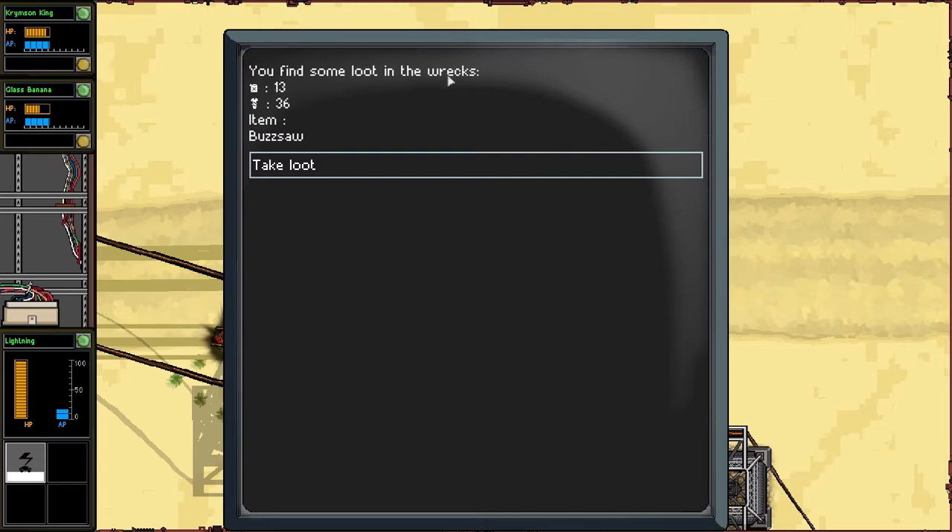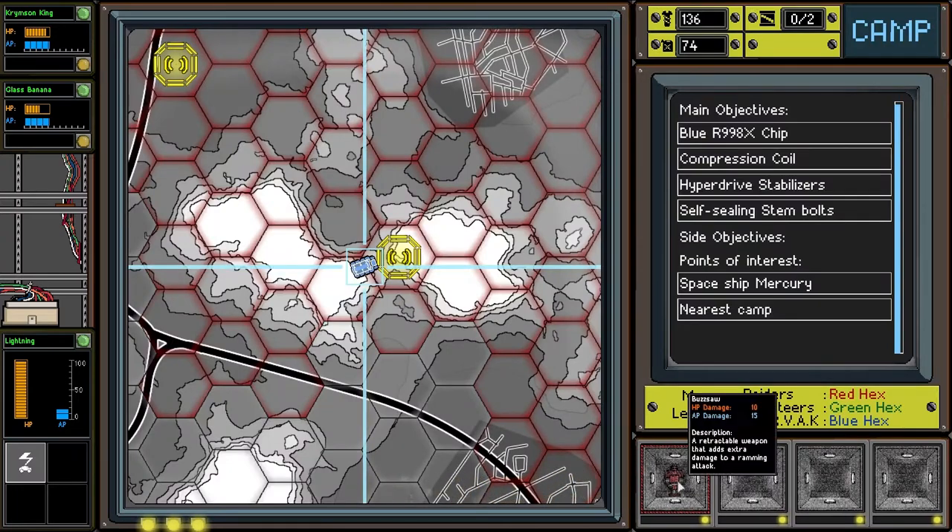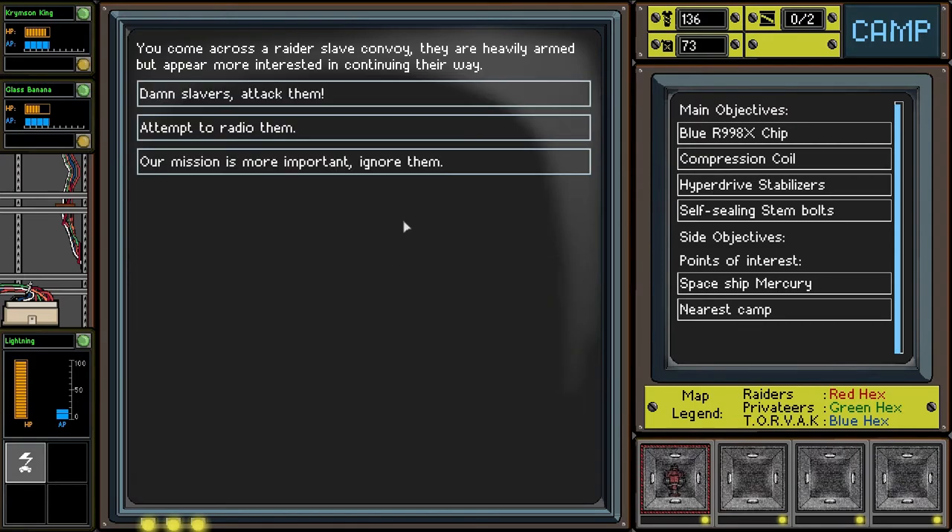Find some loot in the wrecks. We got 13 fuel and 36 bolts and a buzz saw. The buzz saw is a retractable weapon that adds extra damage to a ramming attack. We didn't actually make it to this unidentified signal — we didn't make it to this attempt.